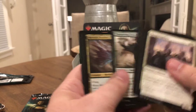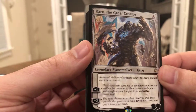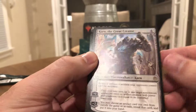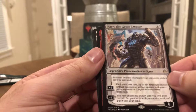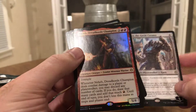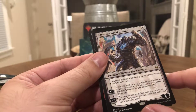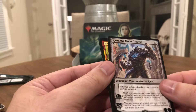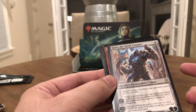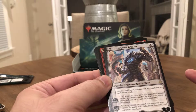I'm not going to go through the commons. Uncommons: Merfolk Skydiver, Storm the Citadel, Gideon's Triumph. And Karn — Karn the Great Creator — four of any type mana. Activated abilities of artifacts your opponents control can't be activated. Plus one: until your next turn, up to one target non-creature artifact becomes an artifact creature with power and toughness each equal to its converted mana cost. That would actually be really good with Gilded Lotus — it's five to cast, taps for three mana of any color, but if you use Karn's plus one ability, it becomes a five-five creature.